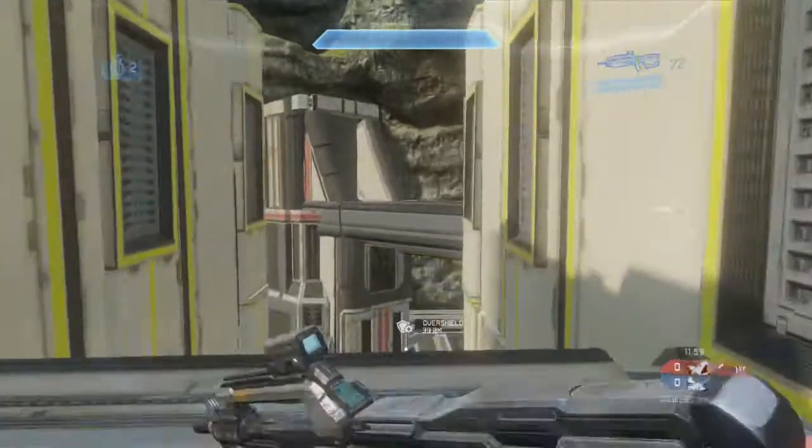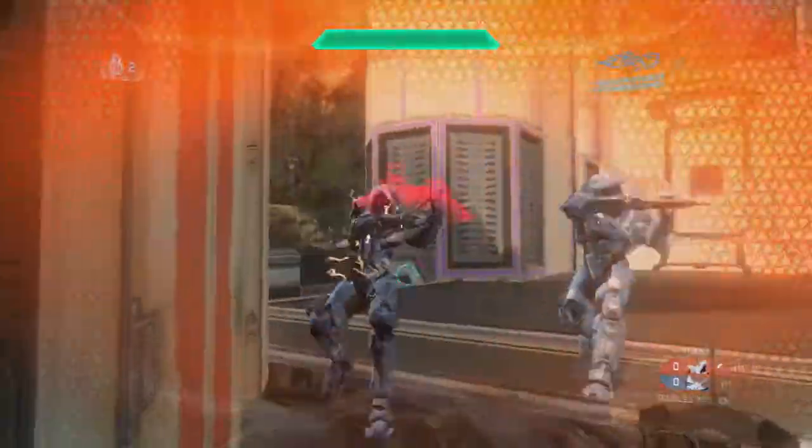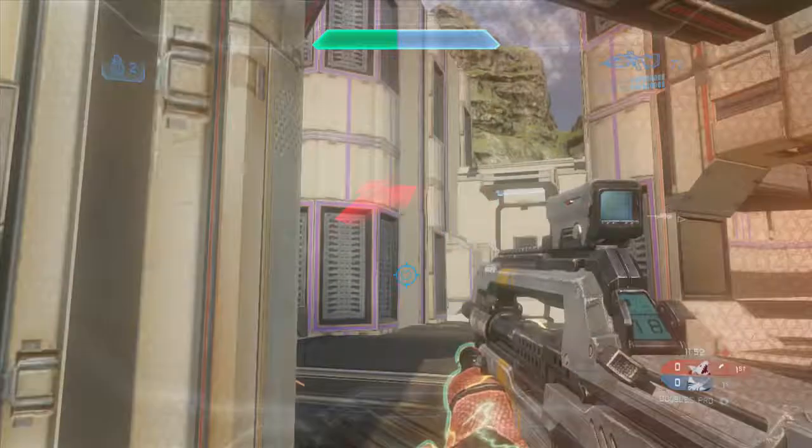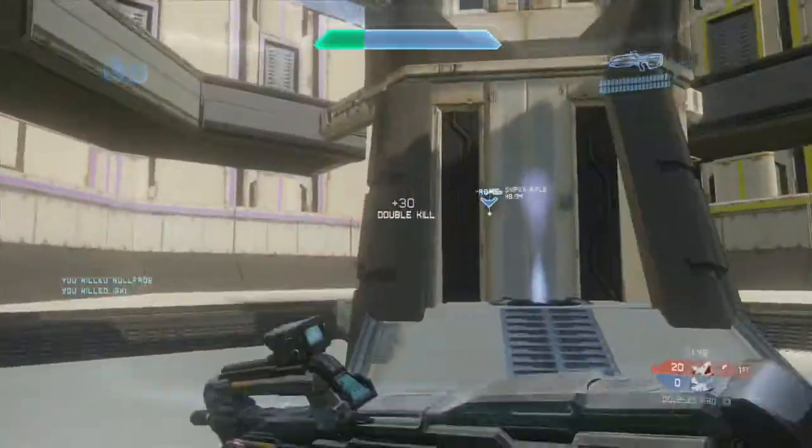Hey everyone, Cookie here. I have for you a CSR 47 doubles gameplay. This is doubles pro on Rail, and right off the bat I'm red team so I go left for overshield. They end up both rushing me and it was a mistake on their part because I end up cleaning them both up and my teammate is already on sniper.